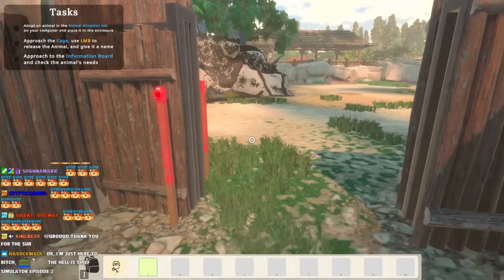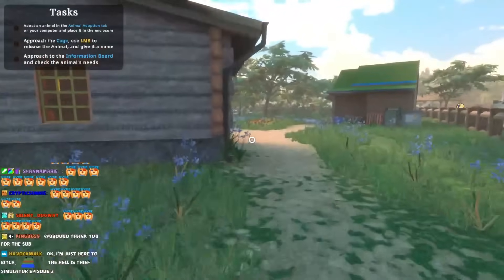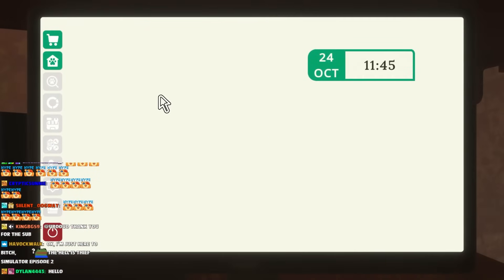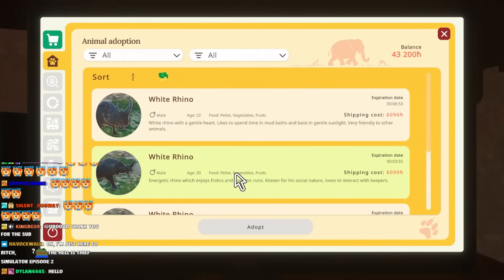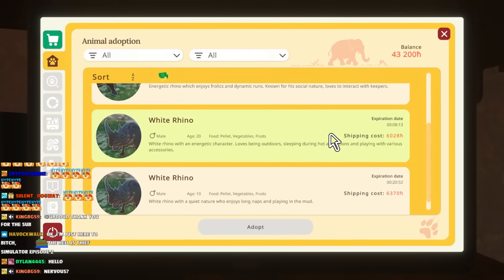I'm a little nervous to get our first animal. A rhino? Correct me if I'm wrong - are white rhinos extinct? I think it was the white rhinos just went extinct. Game has been saved. Male white rhino with gentle heart. Likes to spend time in mud baths and bask in gentle sunlight. Very friendly to other animals. Seems like a good deal. Age 20, white rhino with energetic character - loves being outdoors, sleeping during hot afternoons and playing with various accessories.